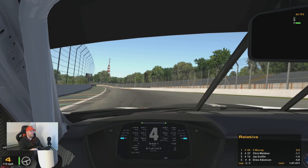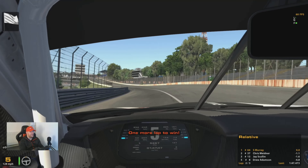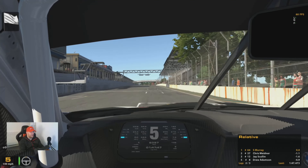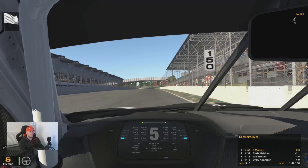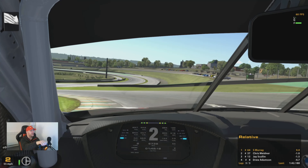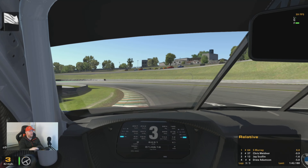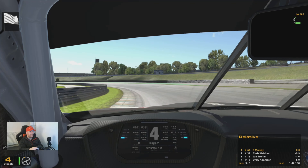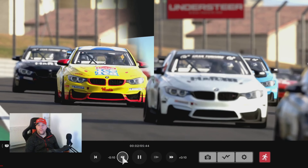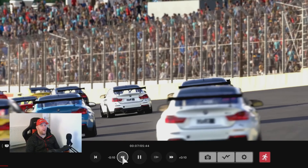Coming up to the two fast left handers — we felt the bumps nicely in GT Sport, are we getting the same from iRacing? We get a little bit of the bumps through the first left hander, and through the second left hander as well, but not as pronounced as GT Sport. Similar to GT Sport, once we're on the straight there's not a massive amount of road feel. Again the back end tries to step out — it's definitely a much more lively car in iRacing.